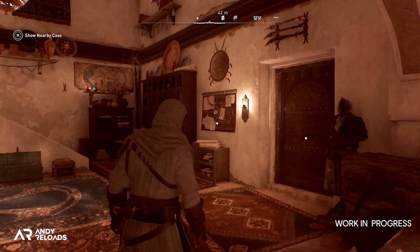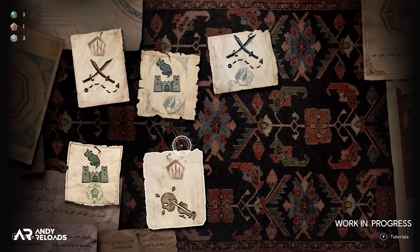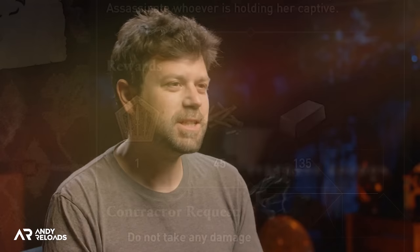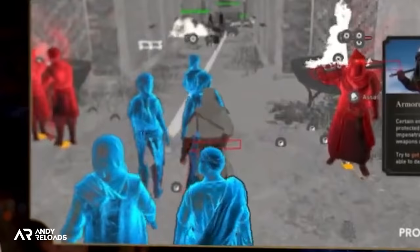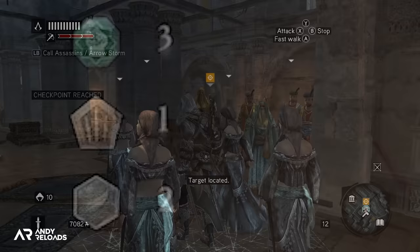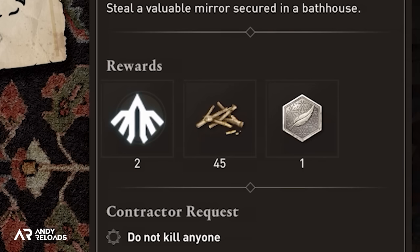Next up, we get a look at the contracts board in the bureau, which I believe is side content missions, with each contract presented as a page on the board. When we select a contract page, we can view the mission and rewards for completing it. There are faction-specific tokens visible — Stefan Boudon mentioned in a developer diary that we need to pay factions with special currency to get them to work for us. In the top left-hand corner there are three types of faction tokens to store and spend on those three factions. There are also skill points and what looks like component rewards to upgrade our tools at the workbench.